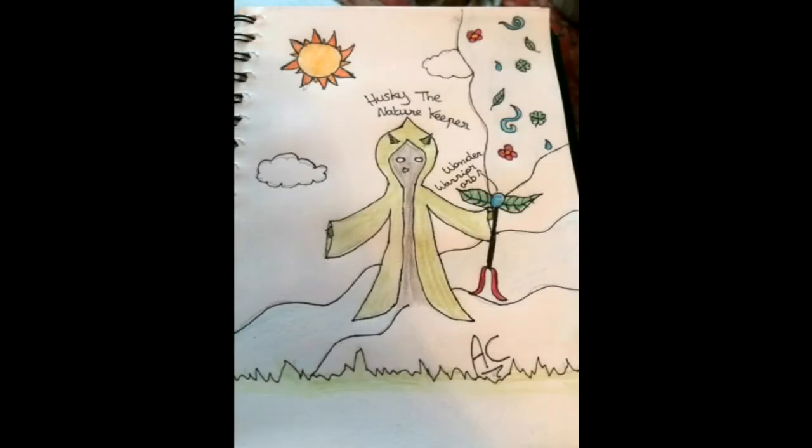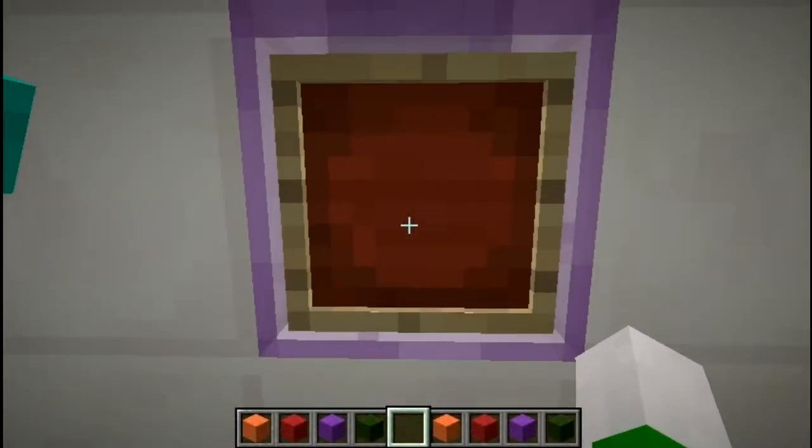Our first entry is by awesomecraft005, who did this awesome little nature keeper with my Wonder Warrior Orb. It looks like I have the power of nature — that would be an awesome ability, controlling water and nature and all that. It's amazing, very mystical and magical. Thank you so much, awesomecraft, and I look forward to hopefully seeing your next entry next time.